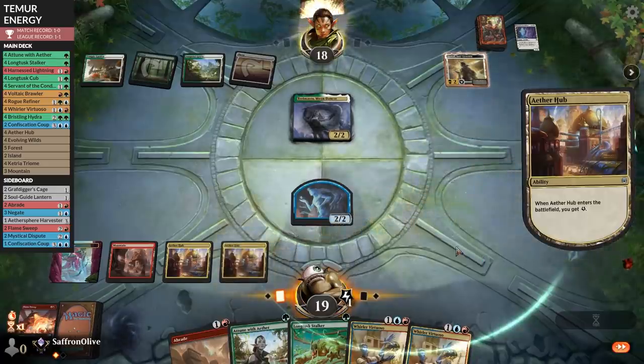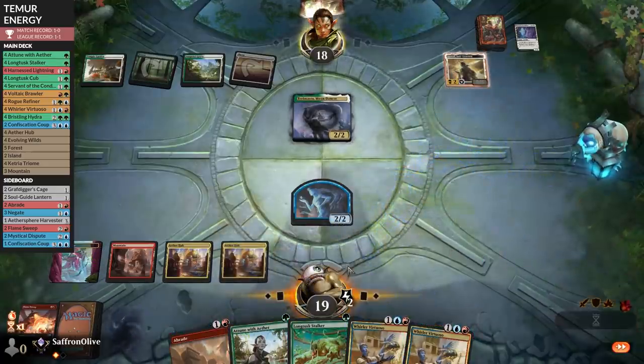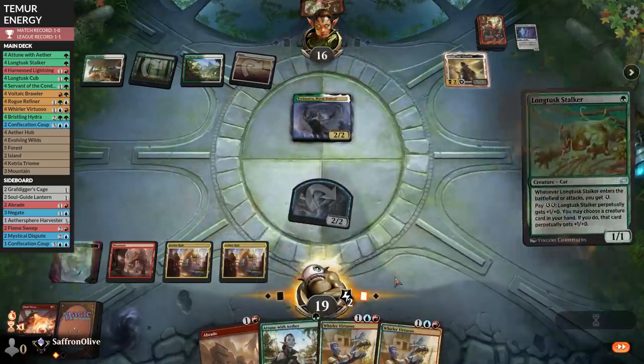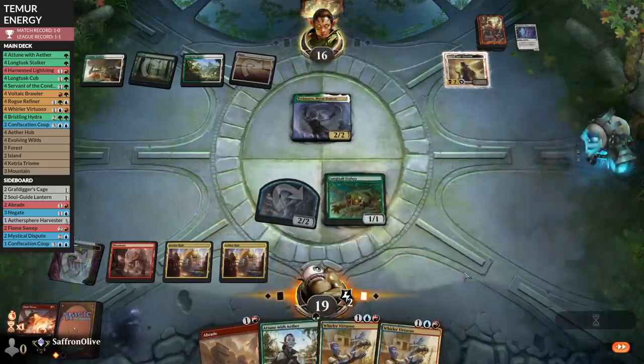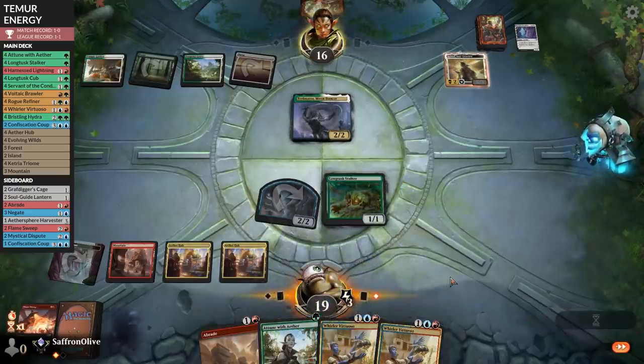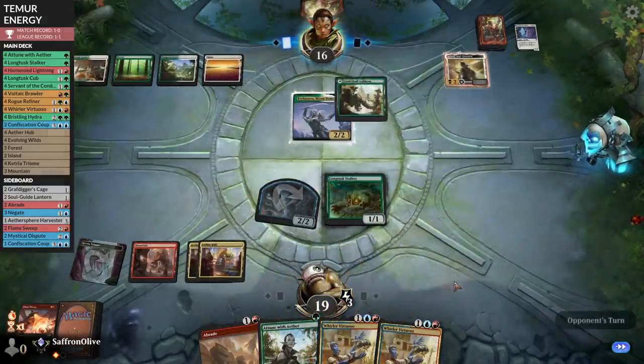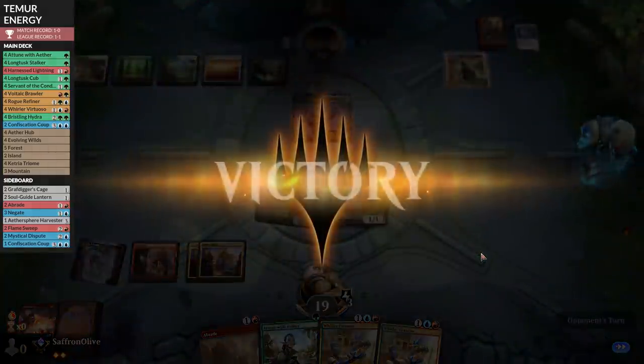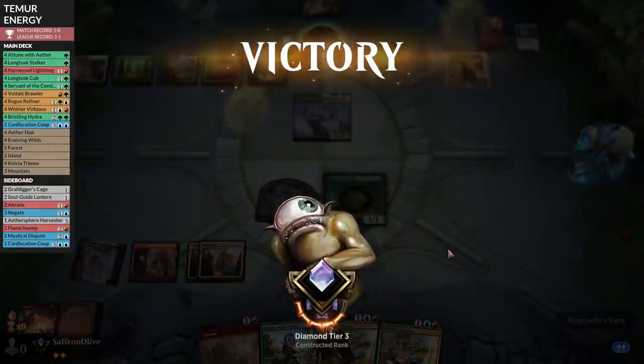Play Aether Hub, get an energy. Go to combat, attack, opponent takes it. Play the Stalker. We need to make sure Trellisara doesn't go off. Opponent plays a land and scoops it up! That went pretty well — go go energy!